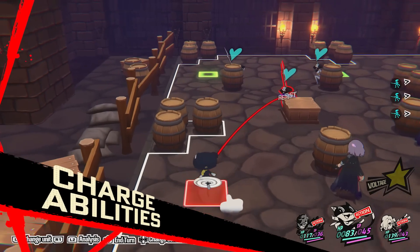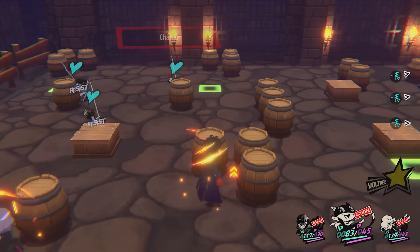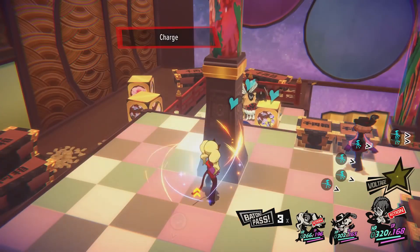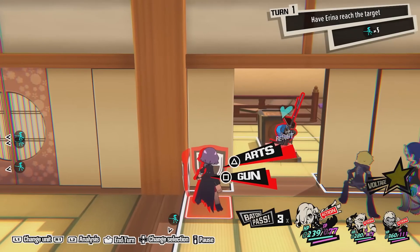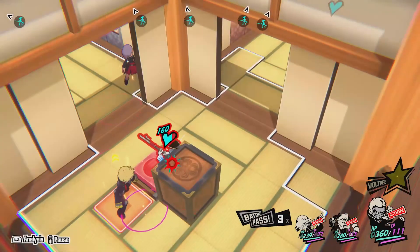Sometimes the best action is to simply observe your surroundings. If a character takes no action during battle, they'll begin their next turn with a charge. Each character has their own unique charge action, so be sure to try out different ones for the right situation in combat.